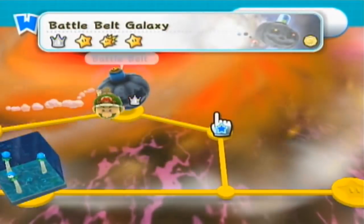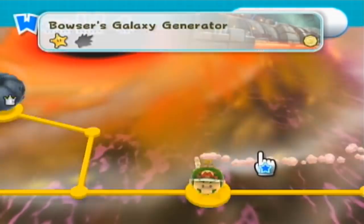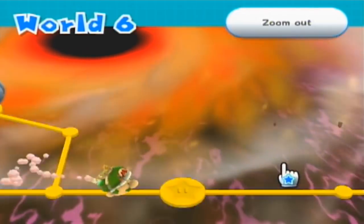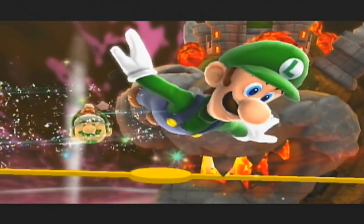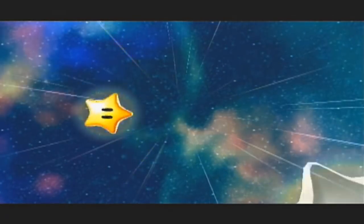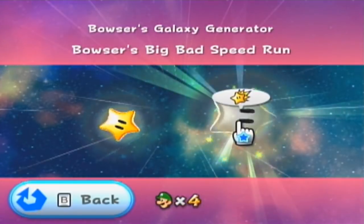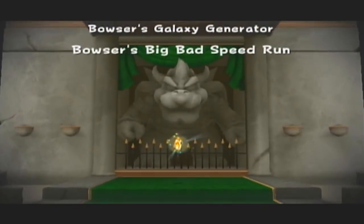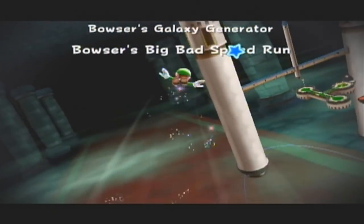But before we move on to World S, the special world, we have a few loose ends to take care of. First, we have a comet on this planet right here, and we also have a secret mission. I have a feeling we'll get access after we finish this. So let's go ahead and get started with Bowser's Galaxy Generator. We have a Prankster Comet, and much like all the other Bowser comets, this one is going to be a speedrun — Bowser's Big Bad speedrun, actually. You can expect this one to be quite challenging, because we have to navigate pretty much that entire final level again, and this level is pretty huge.